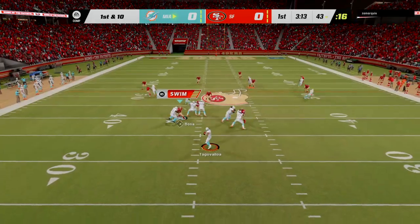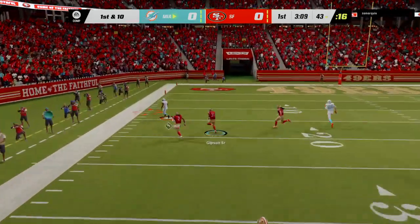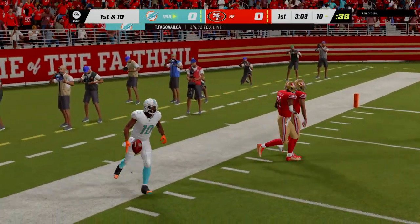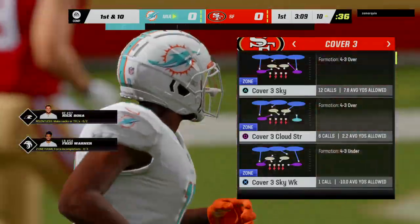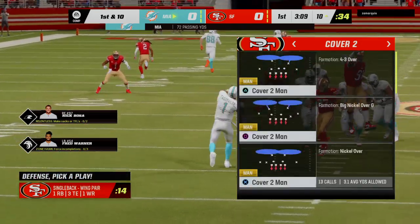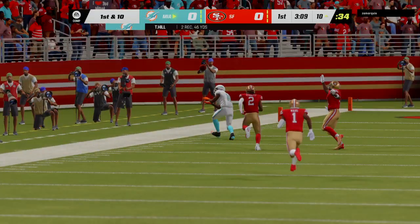Tua now on first down, going deep for Hill. And he is caught at the 10-yard line, stepping out of bounds down near the 10. It's a big play there for Miami — 47 yards.